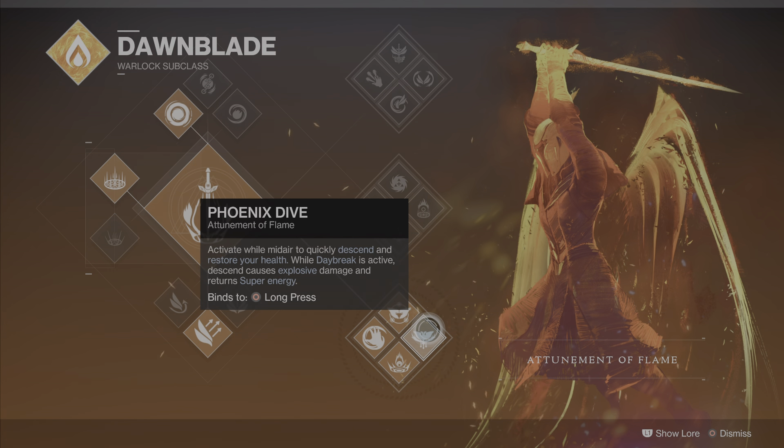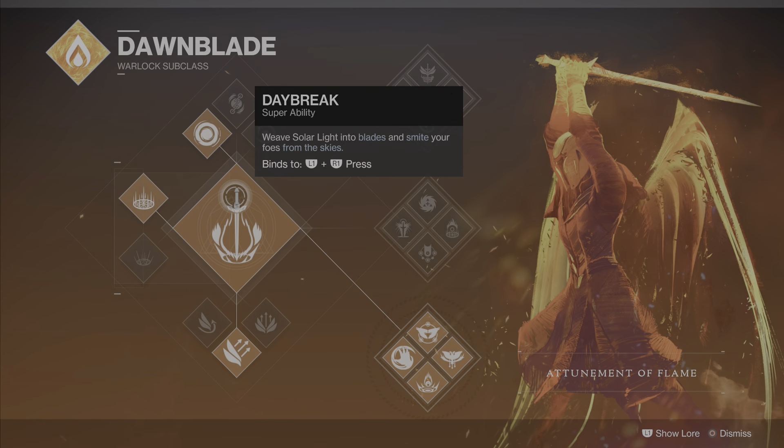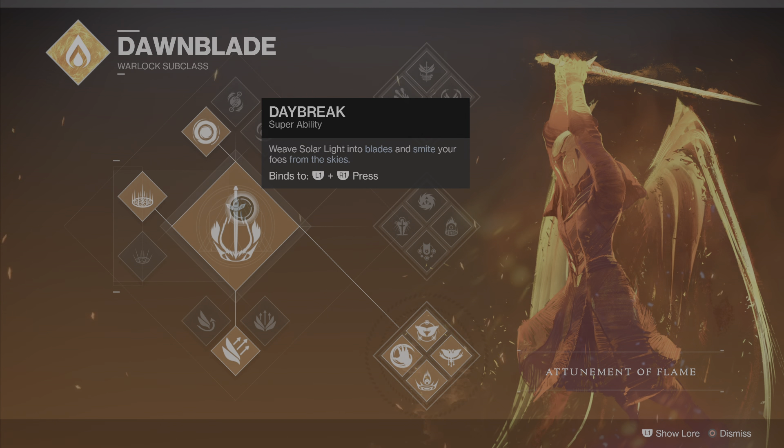In one lost sector I already get my super, so that is really fast. If you play a strike you'll have your super so many times. And of course the grenades are really high explosive — if there are enemies they just explode and burning orbs come out. You collect them, then you get your melee charge back up and your grenade charge back up again.